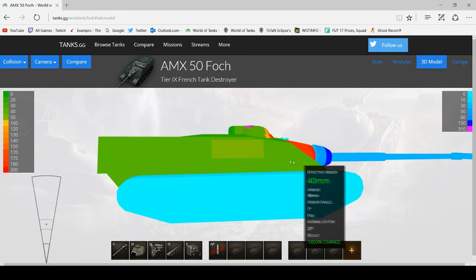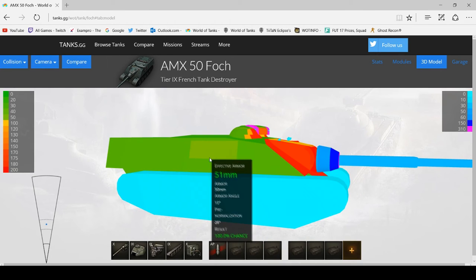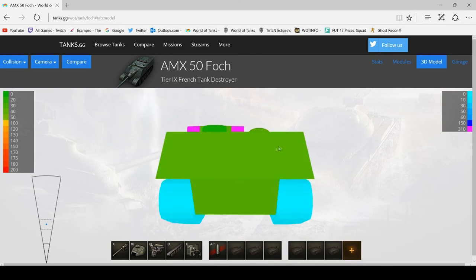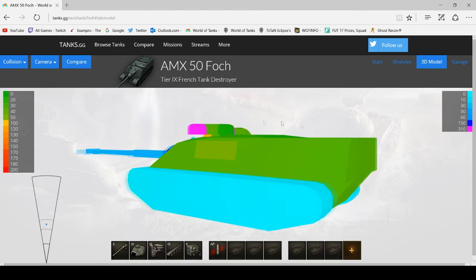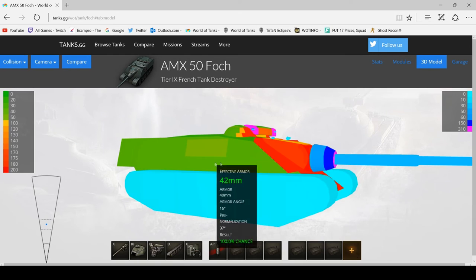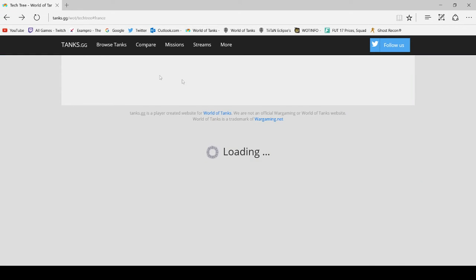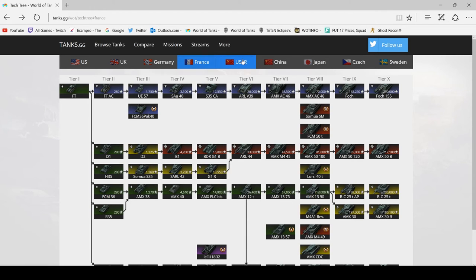That is the Foch. The side of the hull and superstructure is 40mm, so just aim anywhere on the side. Anywhere on the rear as well — HE rounds will go nicely through the Foch's rear and side armour. That's the only tier 9 tank destroyer in the French line, so we're on to the Russians.